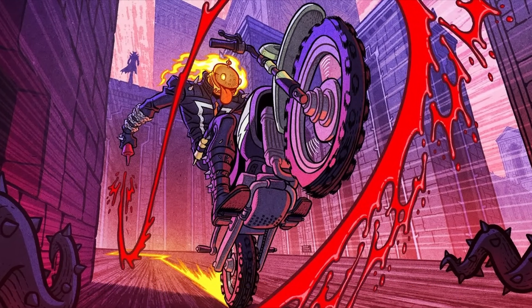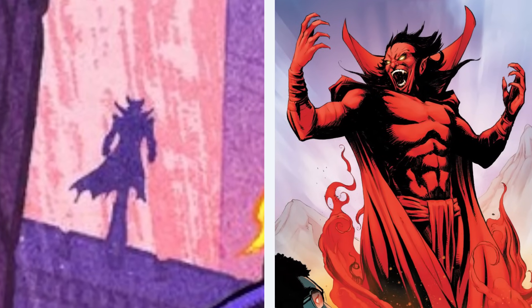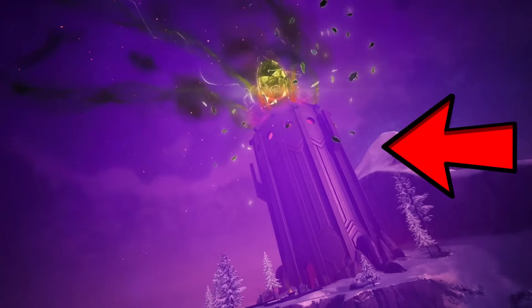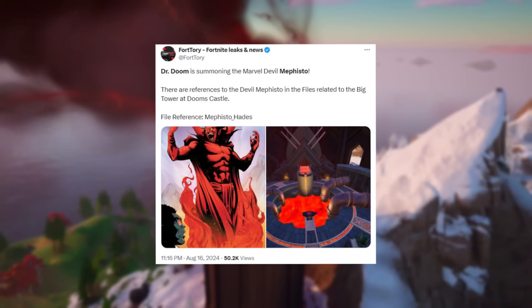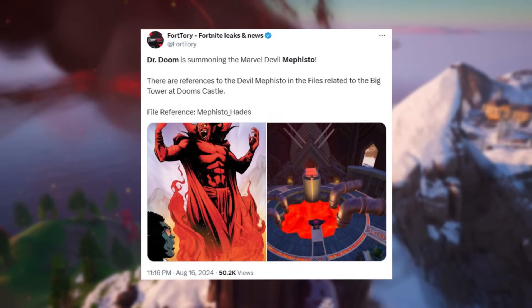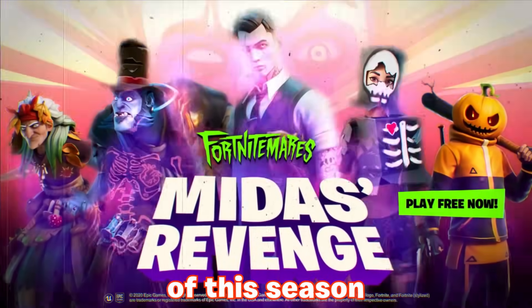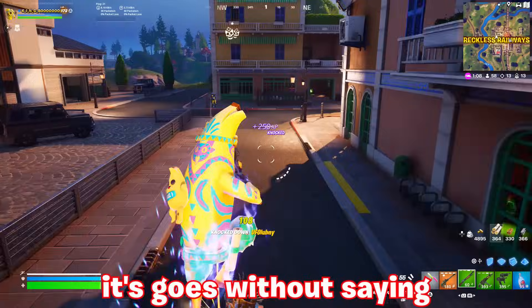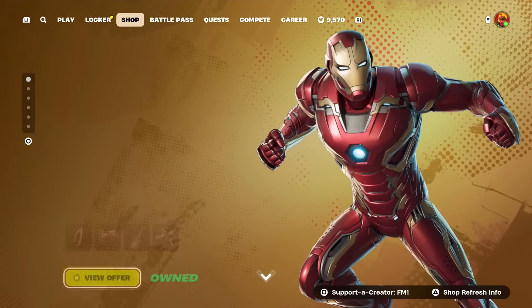Taking a look at the loading screen itself — despite the art style being one I really like — there is an easter egg teasing an upcoming Marvel character in the background: Mephisto. Data miners have pointed out that the shadow silhouette in the background closely matches Mephisto's outline. Furthermore, according to data miners like Fortorii, the doom tower is apparently being used to summon the Marvel devil Mephisto, as there are references to devil Mephisto in the files related to the big tower at Doom's Castle — with the file name being 'mephisto_hades.' With October being spooky month and the last update of this season (31.40) being Fort Nightmares 2024, it goes without saying that Fort Nightmares will be the perfect time to add Mephisto into Fortnite.